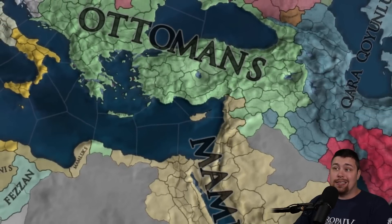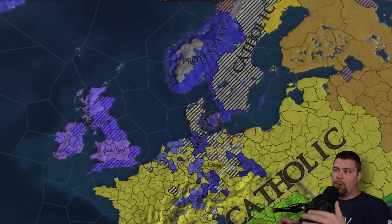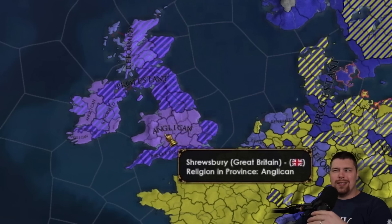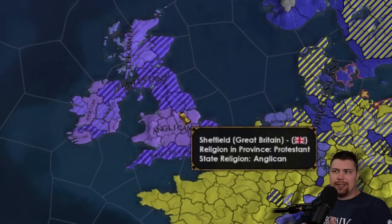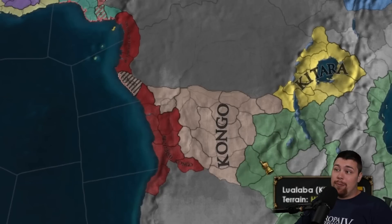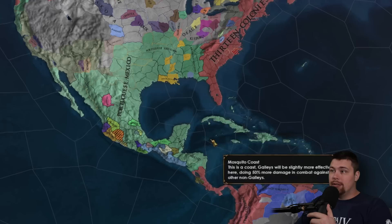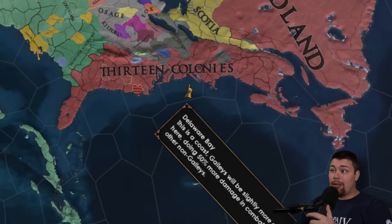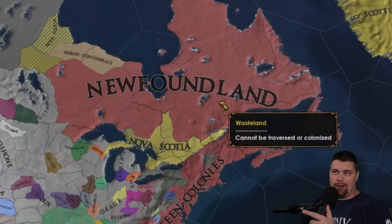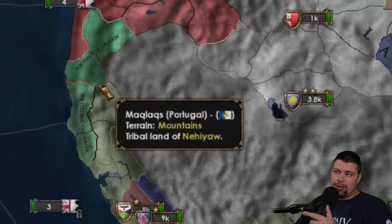Ayutthaya is pushing into Burma bordering Bengal. The Ottomans and Mamluks are going back and forth. Russia is doing quite well. The HRE is basically tapping out — the Reformation hit, it's roughly 50/50 Protestant, England went Protestant and formed Anglican so they get to convert twice. Britain is colonizing the Congo, and the colonial game has Spain in the southern parts of South America, France and Britain in the north. Central America and the Caribbean are mostly Portugal, and the 13 colonies look extremely clean with New Finland appearing up there.